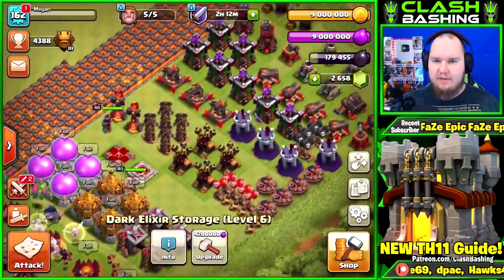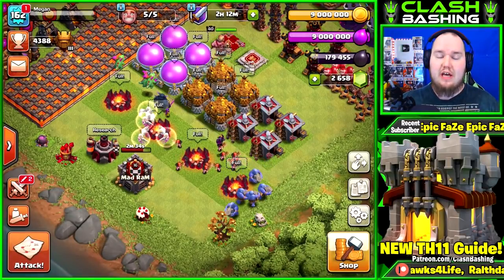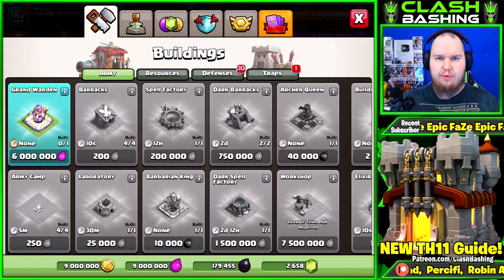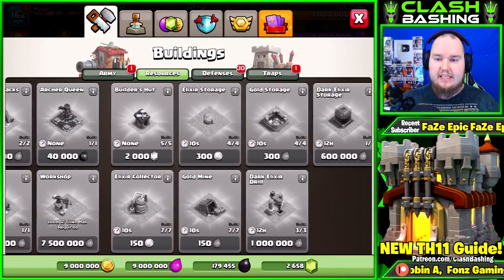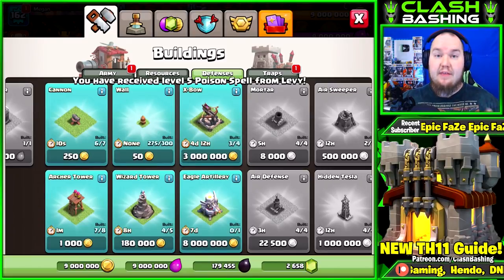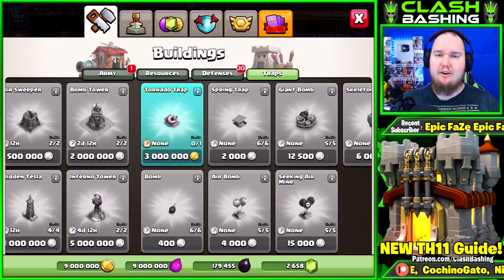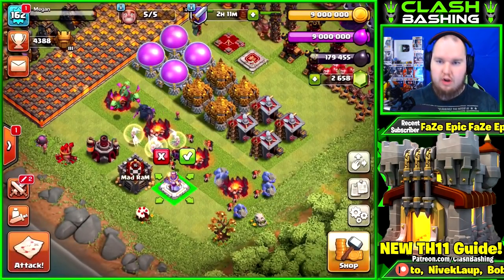We also have everything else laid out in order of what we want to do, and we get some brand new buildings at Town Hall 11. We get a Grand Warden, a brand new cannon, a brand new archer tower, a brand new wizard tower, a fourth expo, and the Eagle Artillery — which makes a huge difference on defense. We also get 25 more walls and a lovely tornado trap, a brand new trap that spins your opponents around in circles and is really good on defense.